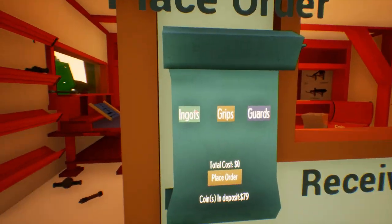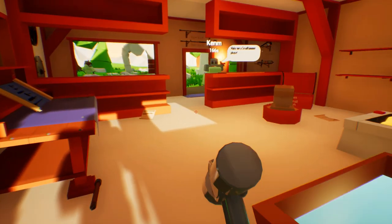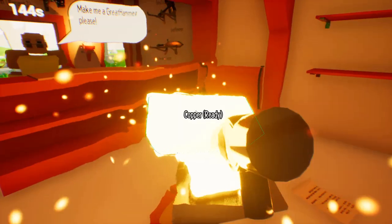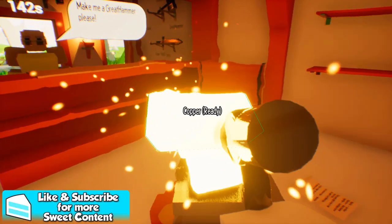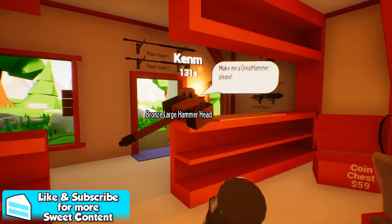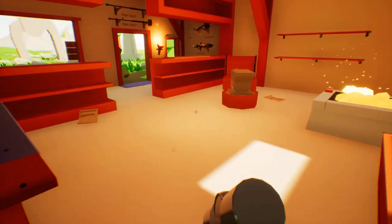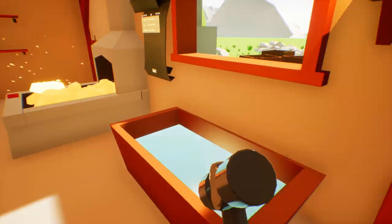We need to get some more copper ingots. What do you want? A great hammer, please. Okay, great hammer coming right up. Grab our 200 grip, and it is done. There you go. Have a nice day. I used up all my ore already. How much money do we got? 96. That's pretty good.